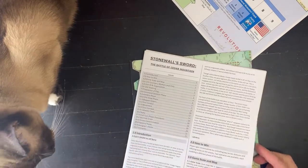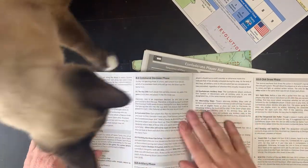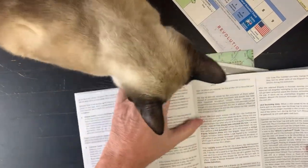Here's our rule book. Nice size font, very clear — very clean. Easy to read. Two columns, so it's not super smushed in.